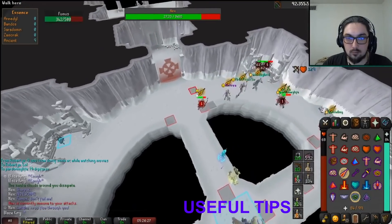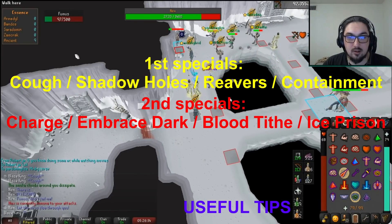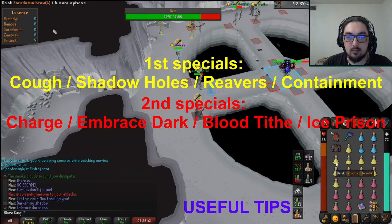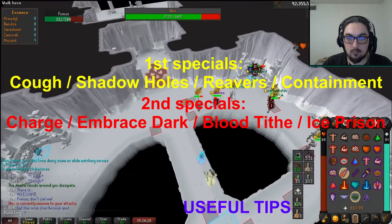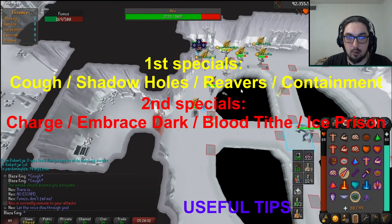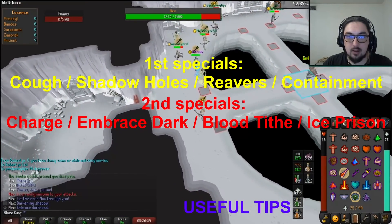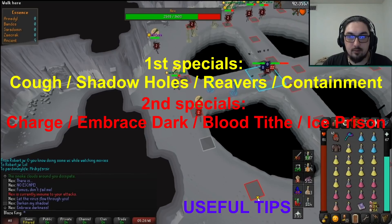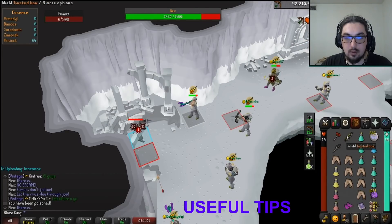Now for some final tips. The first and second specials of each phase are connected. If the phase ends with the first special, the next phase will start with the second special, and vice versa. For example, if the smoke phase ends with a cough attack, the shadow phase will start with an embrace darkness attack. However, if the smoke phase ends with a charge attack, then the shadow phase will start with a darken my shadow attack — black holes spawning underneath you. This is the same for all phases, meaning if the shadow phase ends with black holes, the first special in the blood phase won't be reavers — it'll be the blood sacrifice. This is important so you know whether you can attack her at the start of the blood phase or should wait a few ticks for the reavers.